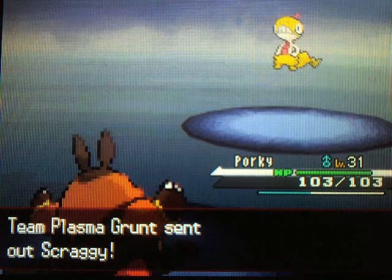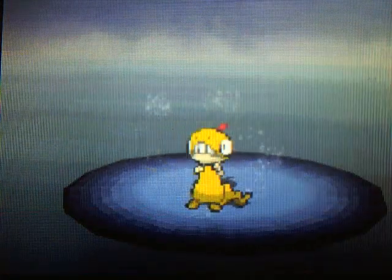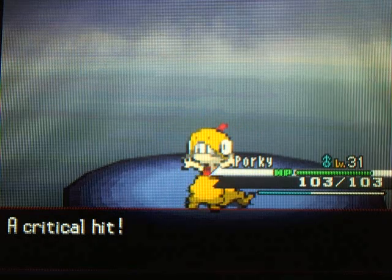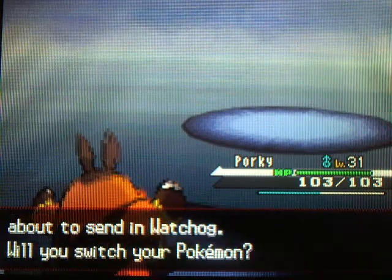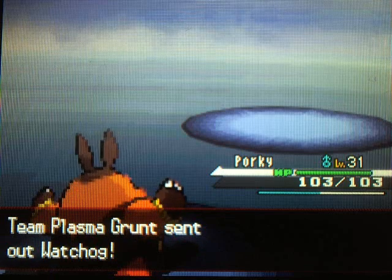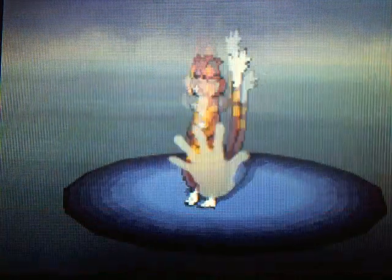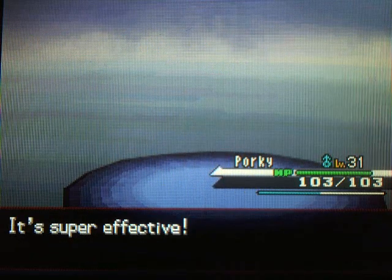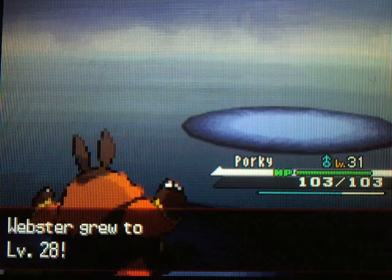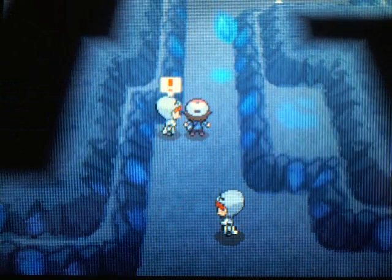Next we got a Scraggy — Pignite's doing a pretty good job here. I really don't know why Team Plasma is here in the Chargestone Cave. I pretty much just come to the conclusion that they follow you around just to bug you — they're not actually trying to accomplish anything. They're clearly just here to get on my nerves. Pignite's just gonna keep rolling through here, because so far everything we've fought has been pretty much weak to fighting. That's the awesome thing about Pignite — Fire and Fighting just dominates everything. Joltik's getting up levels pretty nicely — everything's going smoothly so far.